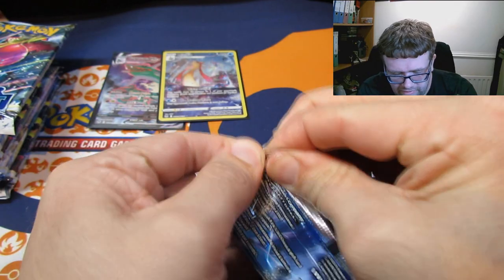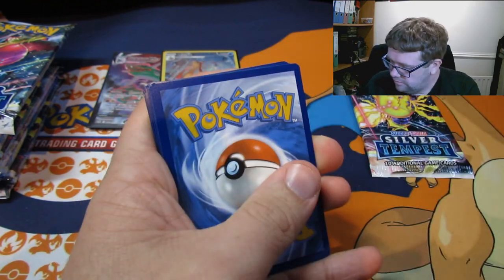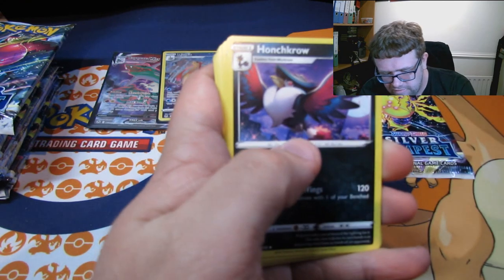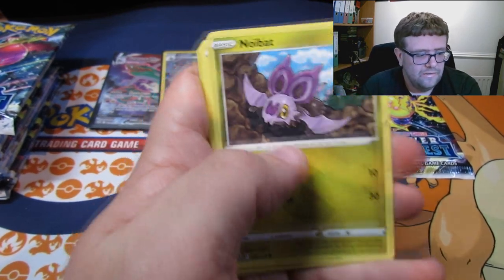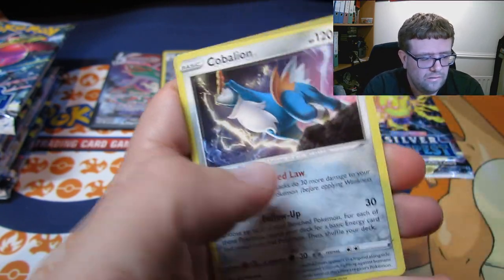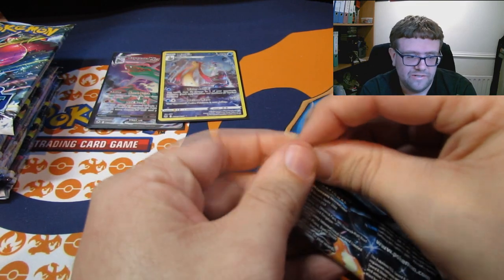A Lugia pack again. Going in on a Sableye — should be okay. One, two, three, and a four. We have a Fire Energy. These are too slippy to deal with. A Hypno — why is this pack so thick? A Ninetales, a Spinarak, a Pheromosa, a Noibat, a Snooprend, a Sandile, a Reverse Meditite, and a Cobalion. So we haven't got a single Ultra Rare yet, but we do have that Rayquaza V-Max which slightly makes up for it. Hopefully we'll change that in the next one.